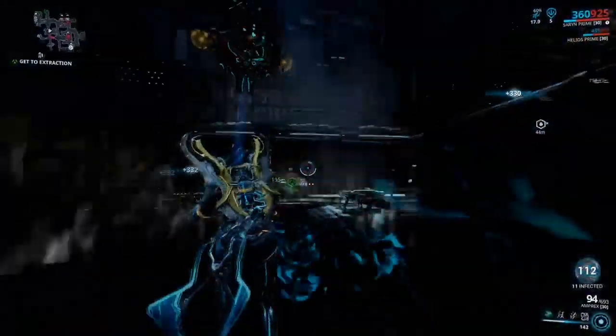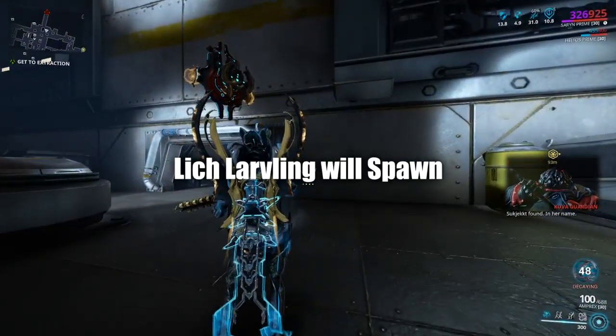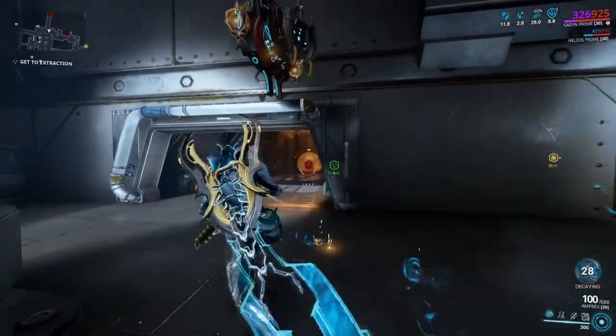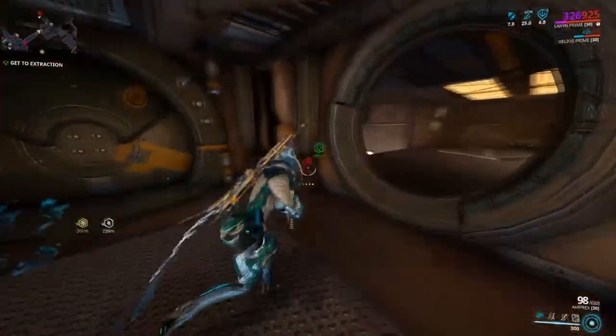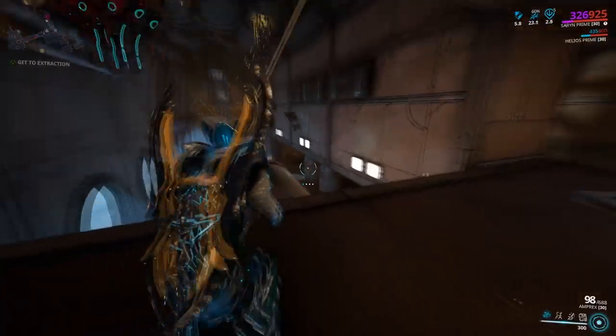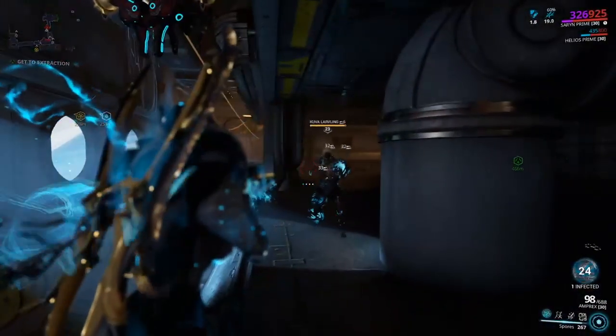When entering the mission, kill around 15 enemies, capture your target, and then your screen will begin to flash. A Kuva Guardian has spawned a Lich Larvaling. Now before you go fight your Lich Larvaling, there are a few things you need to know that will help you save a lot of time when it comes to repeating the Liches.